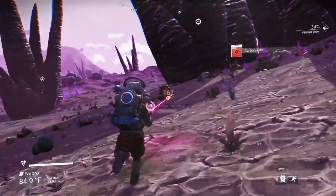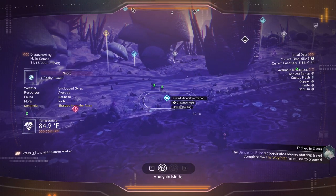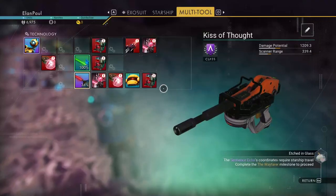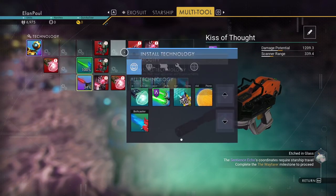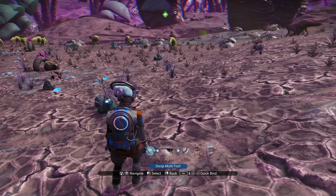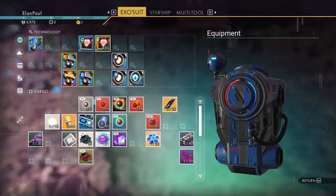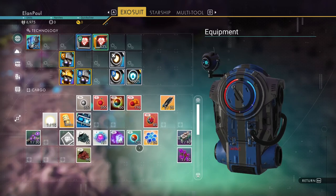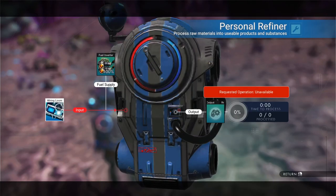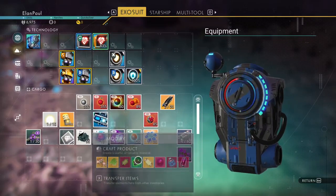The ship is pretty far away. We could be looking for buried things as we go. We can install the mining beam — we need a dihydrogen jelly. Let's go into the multi-tool and uninstall it from the other one. I'm up to 120 dihydrogen and need quite a bit more. I accidentally got the wiring loom instead of the rusted metal for a little more ferrite.